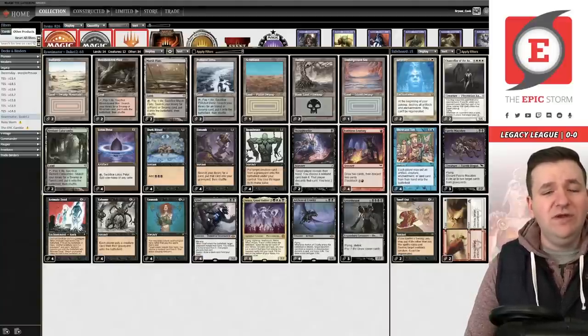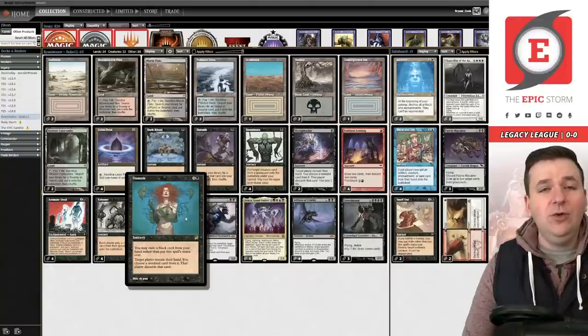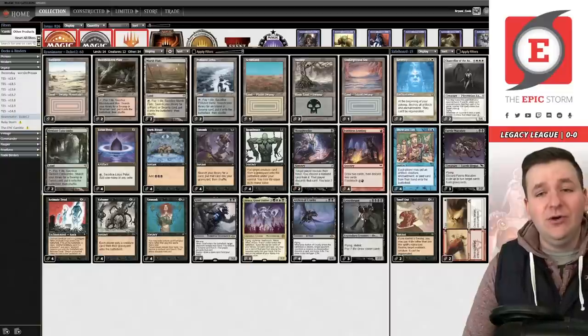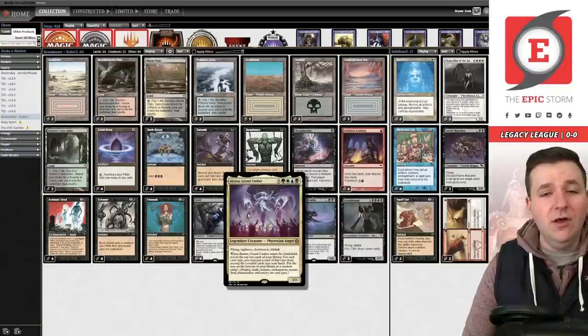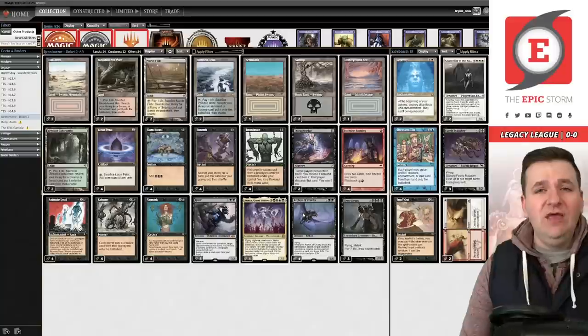Atraxa is a nice supplement to Griselbrand, but I think black-red Reanimator is a better shell because having Unmask and Grief to protect your combo is just better than Force of Will for the most part. You can use Unmask to target yourself, which means a turn one Reanimate on Griselbrand, Atraxa, or Archon of Cruelty happens more often — and that's really what we're looking to do.